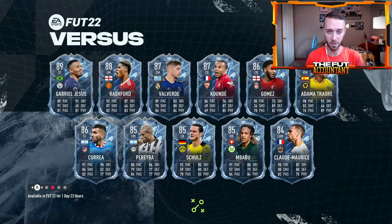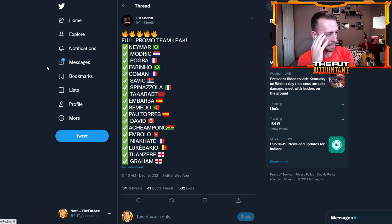All right, so that's the Winter Wild Cards loading screen — that's our promo for this Friday. That's kind of dope. This is the full promo team leak for this Winter Wild Cards promo: Neymar striker position change, Kingsley Coman striker position change, Fabinho center forward, Modric, Pogba, Milinkovic-Savic, Spinazola.